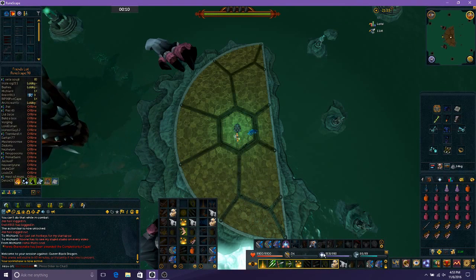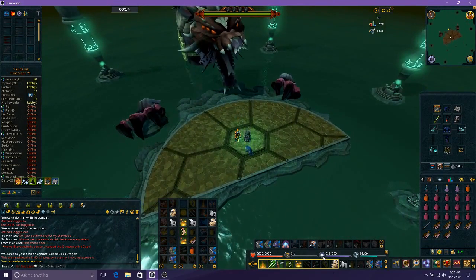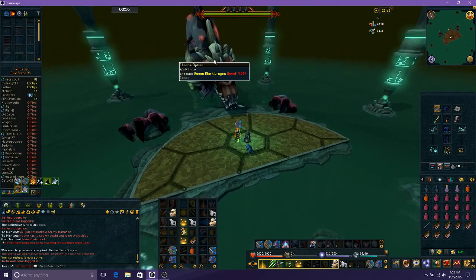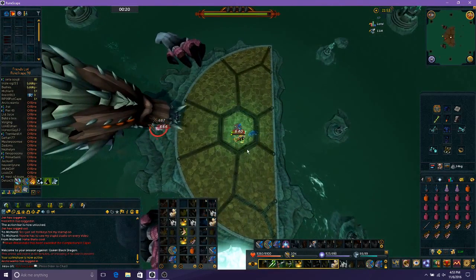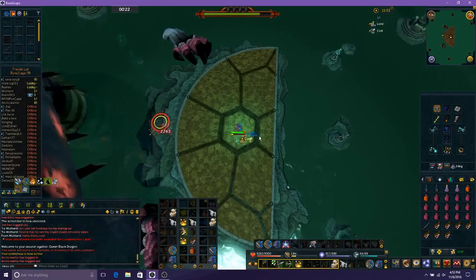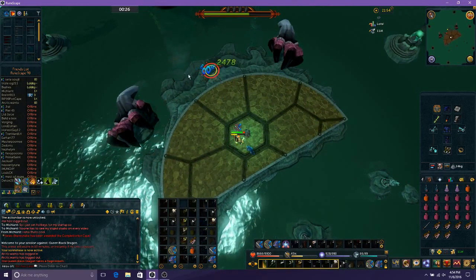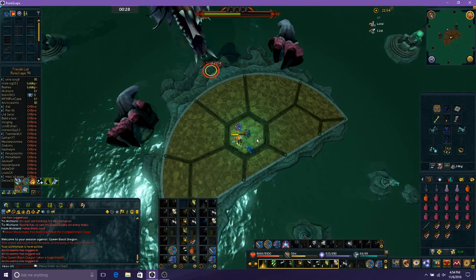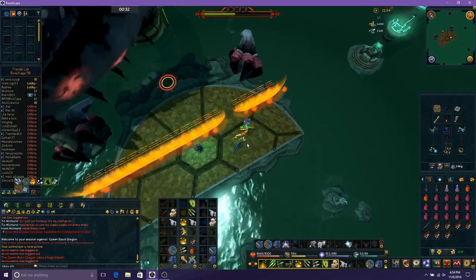I've got the Scrimshaw Cruelty for damage and the Penance Aura to give me free resources back. She mostly attacks with a random attack. If you stay back from her, she will only range you. If you get close to her, she'll melee.